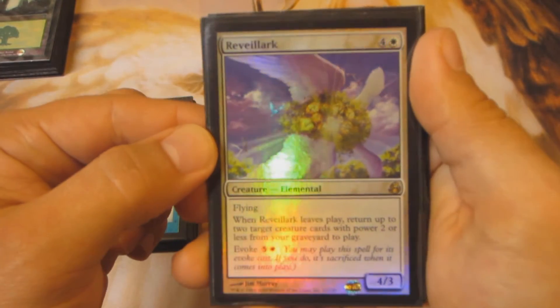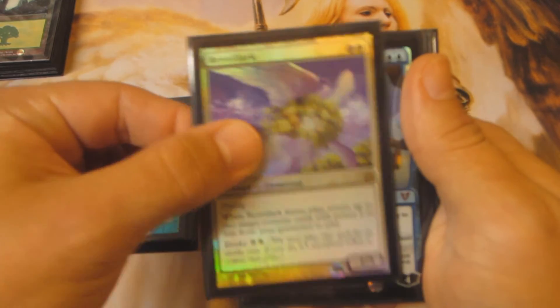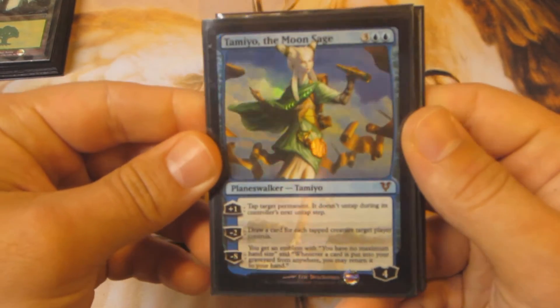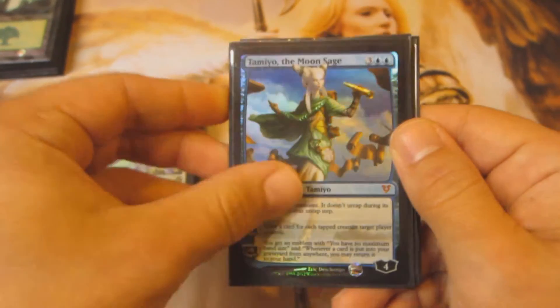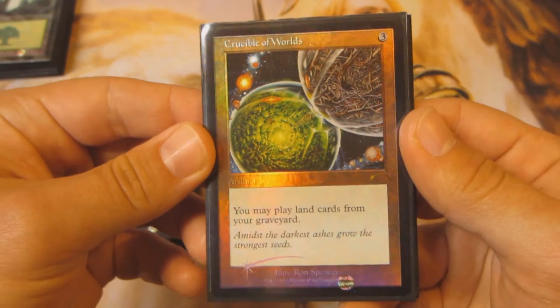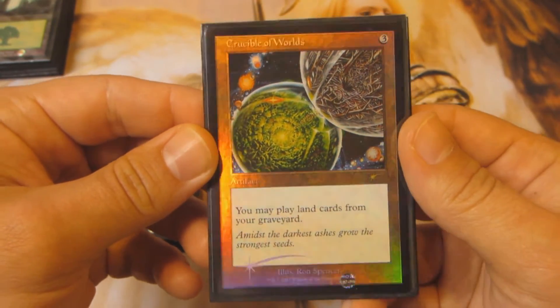Next up is Reveillark from Morningtide — very powerful. I got a Tamiyo, which was part of a trade. And I got Crucible of Worlds, Judge Promo. I really liked just kind of the old border on this, that's why I went with the promo.